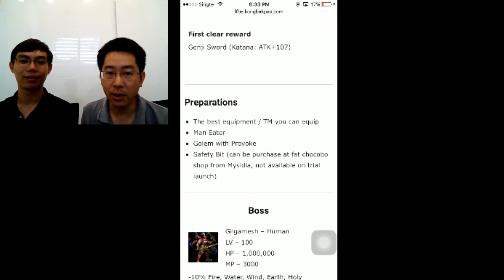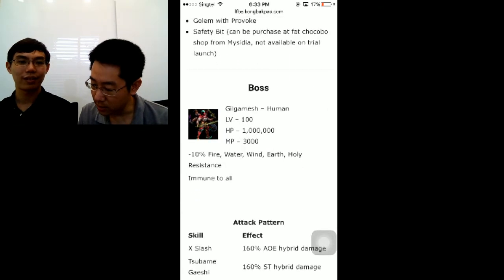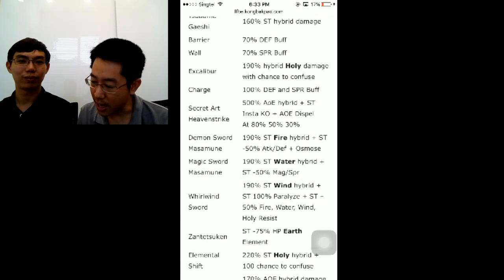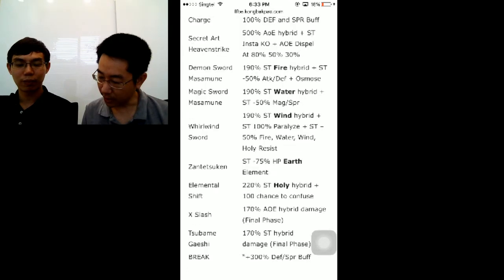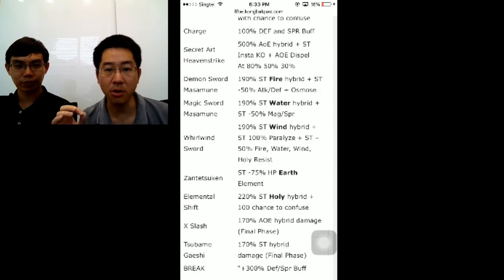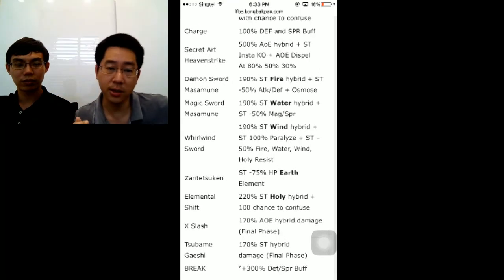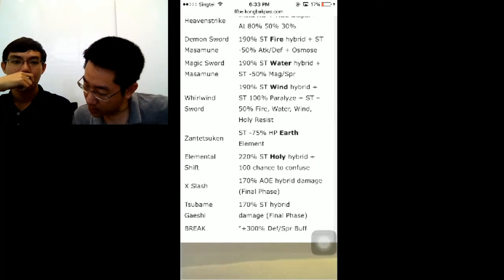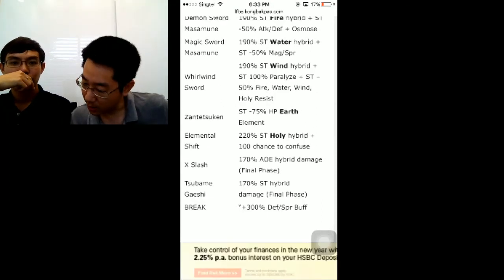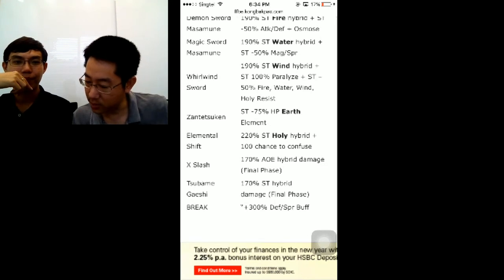What is doable is getting a 2-star Golem as a provoke unit, and you really, really need that. Over here you can see that Gilgamesh has all sorts of elemental damage: holy, fire, water, wind, earth. In combination with that, he also gets some abilities off with those elemental attacks. With fire, if he uses Demon Sword and Masamune, he has Osmose, so he can totally drain the MP from one of your units. He also has holy with a 100% chance to confuse, and wind with a 100% chance to paralyze and minus resistance on quite a few elements.